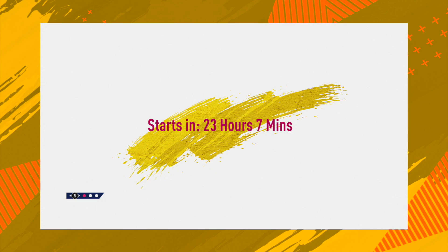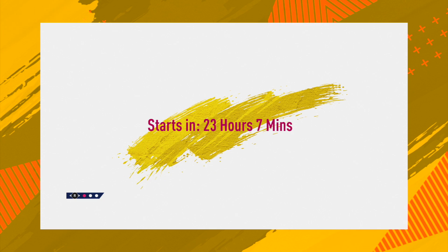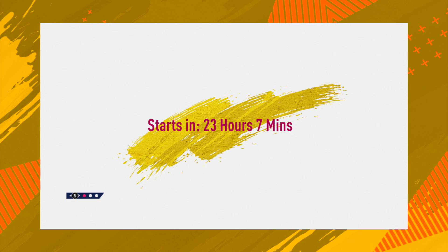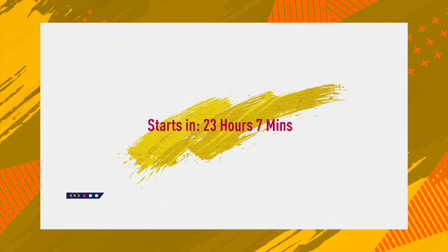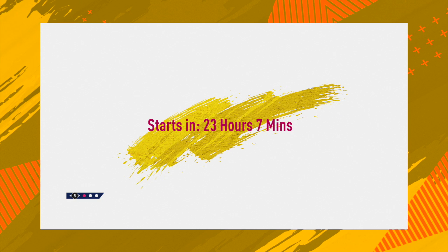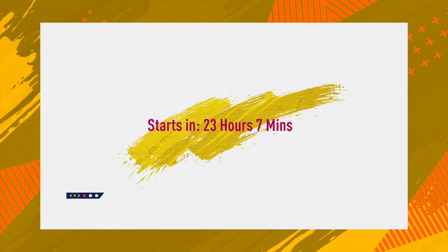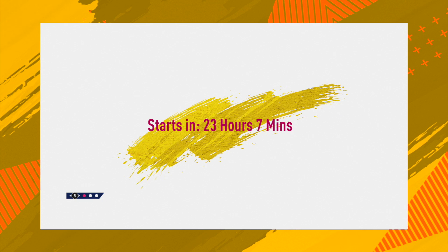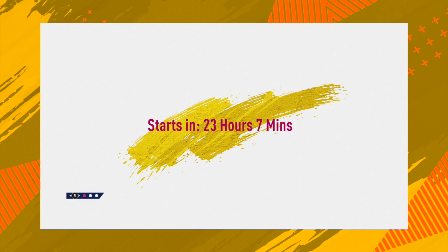EA Sports have released a brand new loading screen on FIFA 19 Ultimate Team and as we can see here it does look quite exciting, though there's not really much to it. We have got a lot more different stuff in the past starting on Mondays, but we've currently got this announcement on Thursday the 7th of March, and we are going to be getting something tomorrow on Friday the 8th of March at 6pm. There is a countdown and what we've got is this kind of yellow brush, like a FIFA 19 brush style design.